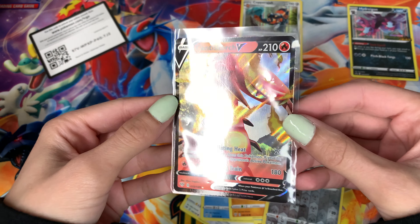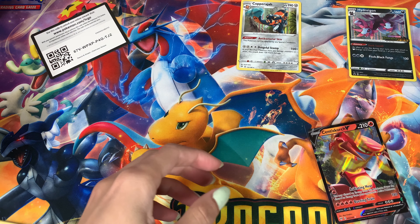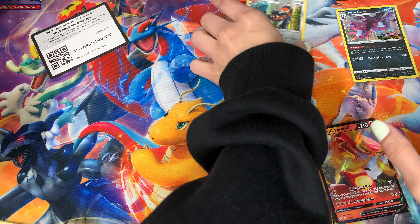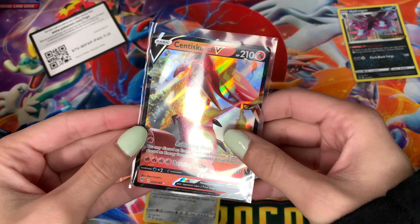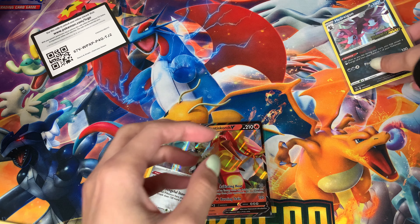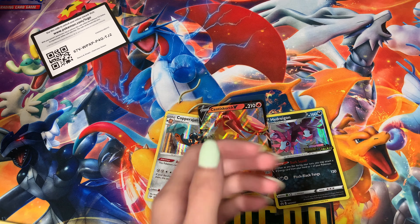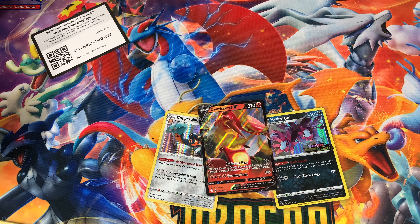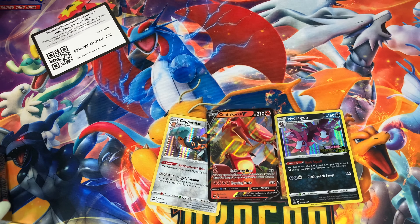I'm so excited — one more look at that. So within those four packs we did get the promo which is amazing, we got the holo Copperajah, we got the Centiskorch V which is so cool, and then here's another look at that promo. I'm going to do the other Build and Battle box in my next video so make sure to like, comment, subscribe, and check out that next video — we will be doing another Build and Battle box, so check that out.